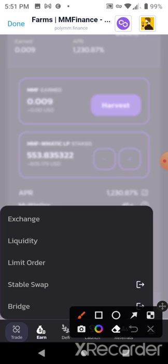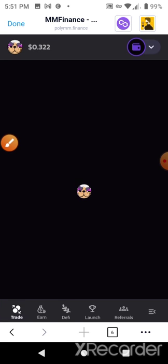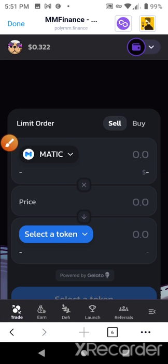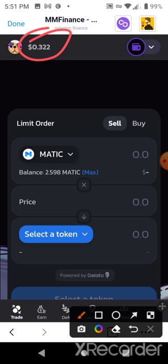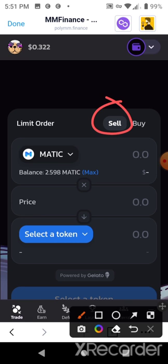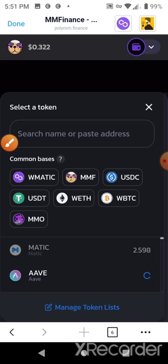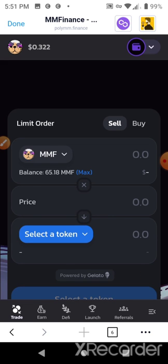I'm going to go to Limit Order. This price was up in the 40s and 50s and now it's down to 32 cents. I'm just going to create a sell order — I'll sell this MMF that I have into US dollar when it reaches the price I set, and it will execute the trade automatically.